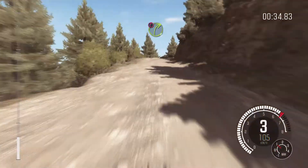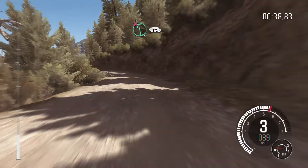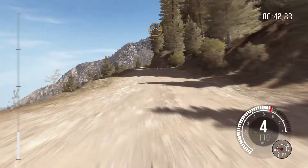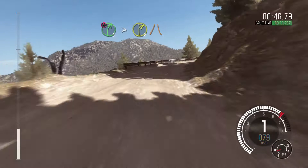Caution right 3 half long, narrows, into left 6 half long, don't cut, 80 crest, into keep left over jump, into caution right 5 over 80, tightens to 2, narrows, and slippy.